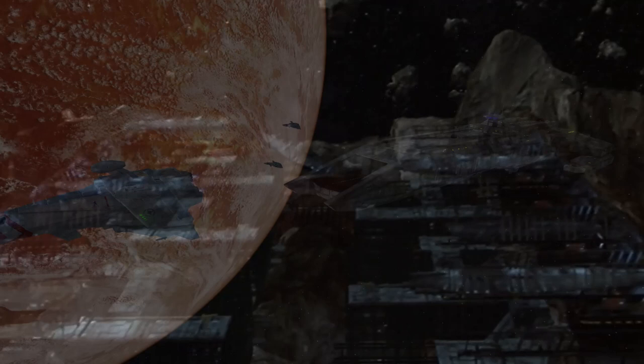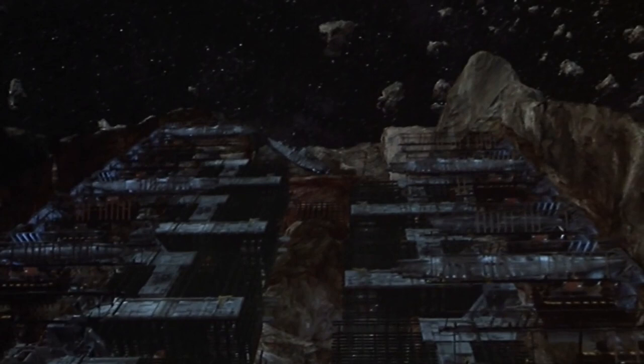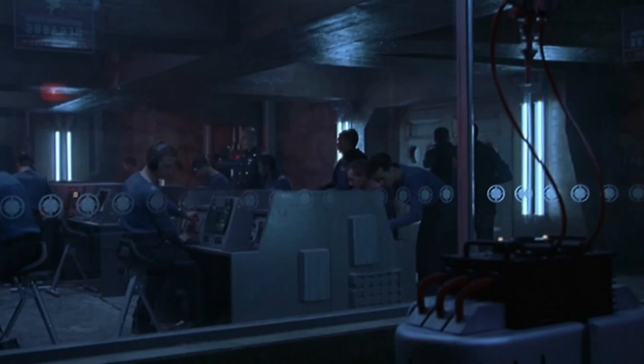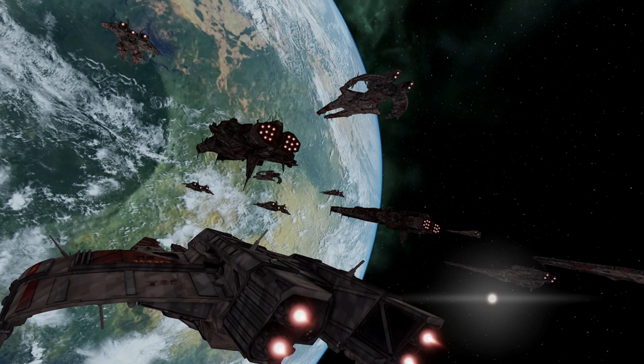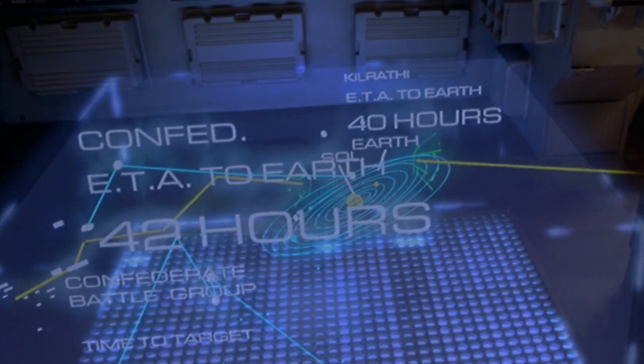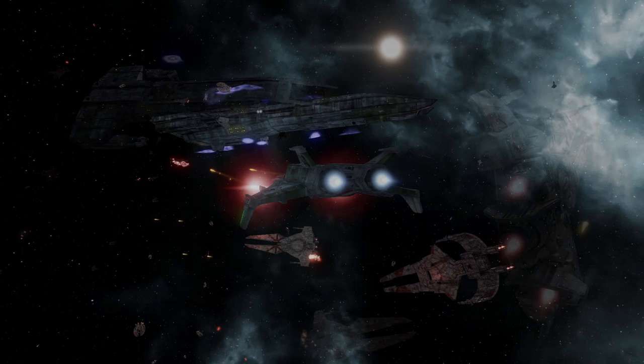The timing could not have been better. Confed High Command had received news that a Kilrathi fleet had destroyed Pegasus Station, based near the Charybdis Quasar. Pegasus was important as it had a navigation computer that could take advantage of the Quasar to jump ships across the Vega sector — calculations too complex for a shipboard computer. With the destruction of Pegasus Station and the assumed capture of the nav computer, the Kilrathi would be able to bypass Confed forces completely and strike the Sol System. The Tiger's Claw was the only ship able to intercept the fleet in time, and in a desperate running battle, the Claw delayed the fleet long enough for Earth to ready its defenses.